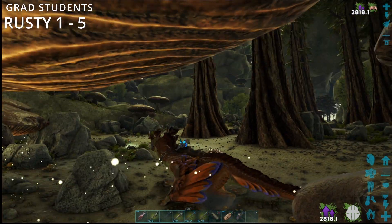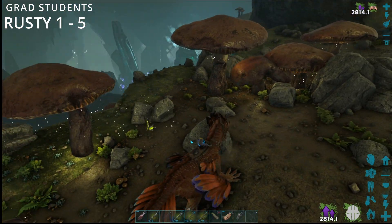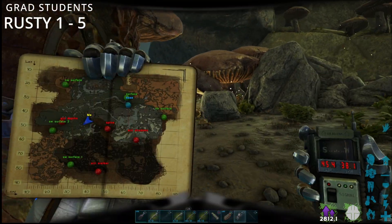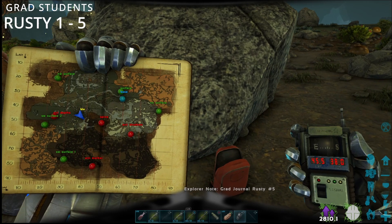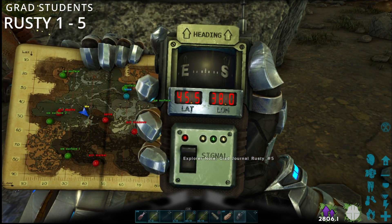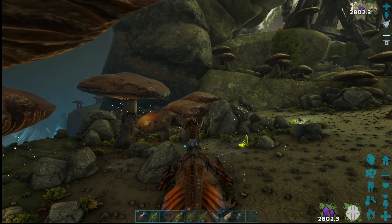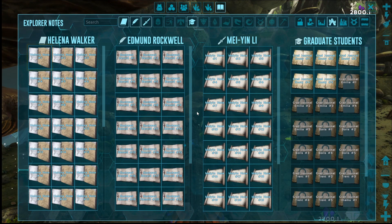This is your next one, it should be around here. Yep, there it is. This is your Rusty number five, and it's at 45.5 by 38 on the nose. I believe that's all of the Rusty ones.